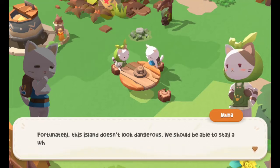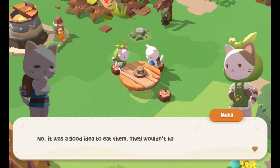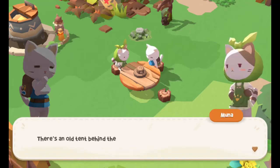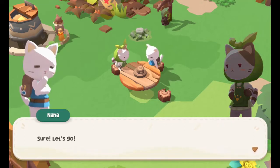Fortunately, this island doesn't look dangerous. We should be able to stay a while if we find enough to eat — perhaps longer if we find enough food for several years. Should we have planted those peas instead of eating them? I say that now as I'm digesting them. No, it was a good idea to eat them — they wouldn't have grown in some random soil. We should find some place to plant seeds, and sort out somewhere to sleep. There's an old tent behind the bonfire — how about fixing it?